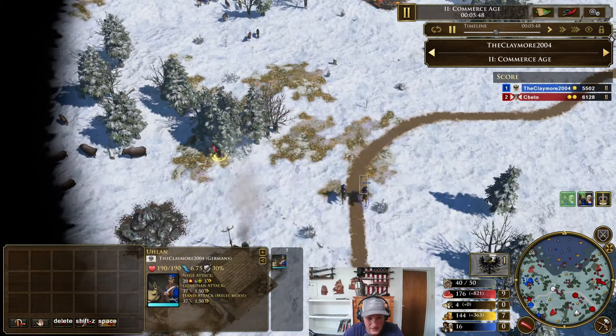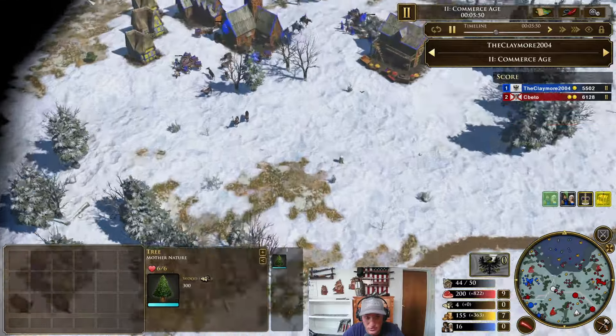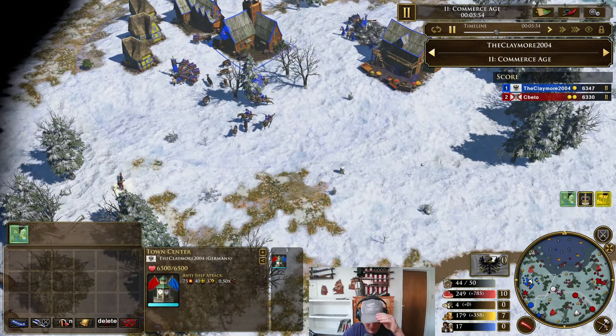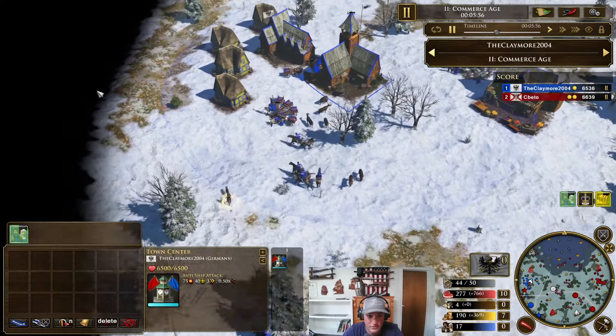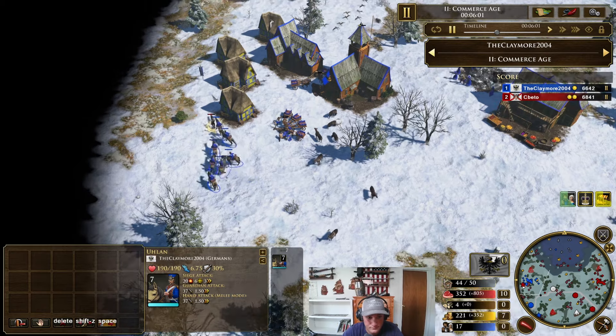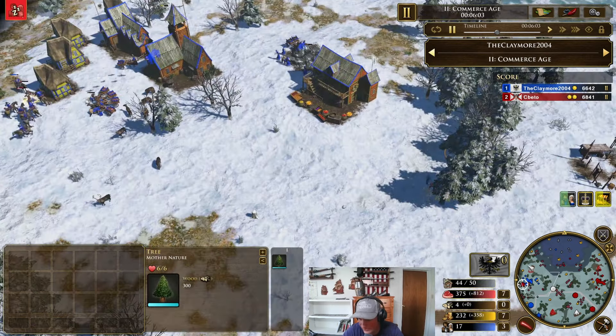Got the ulans here. I got a batch of 5 coming out, so I'm going to have 7 ulans in age 2. Which is almost 6 minutes. I have really good eco though, so it's not the fastest, but it's a pretty nice little army. I'm just going to pick off both of those easily.